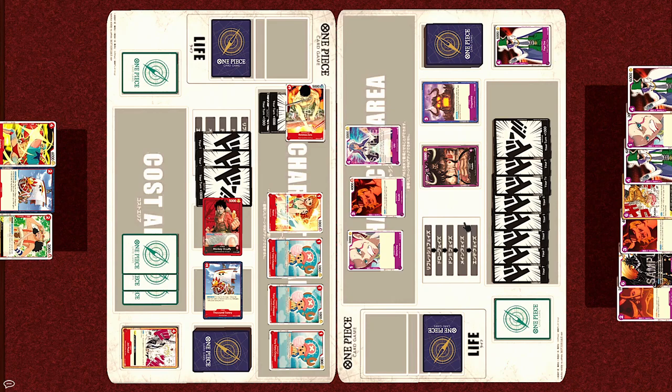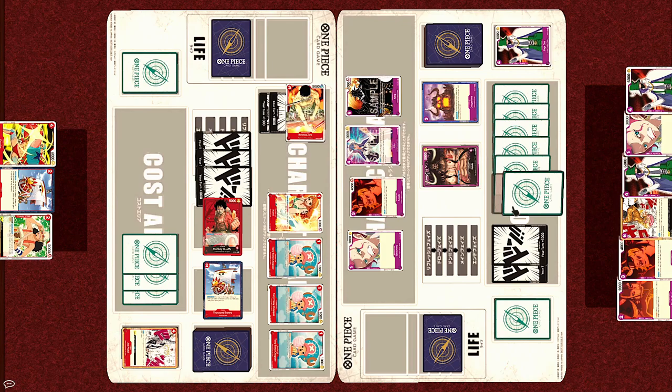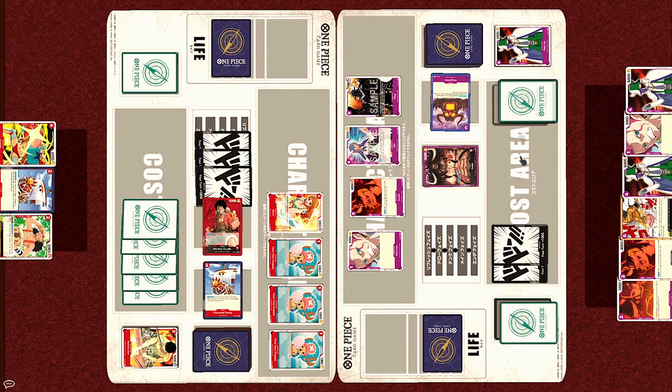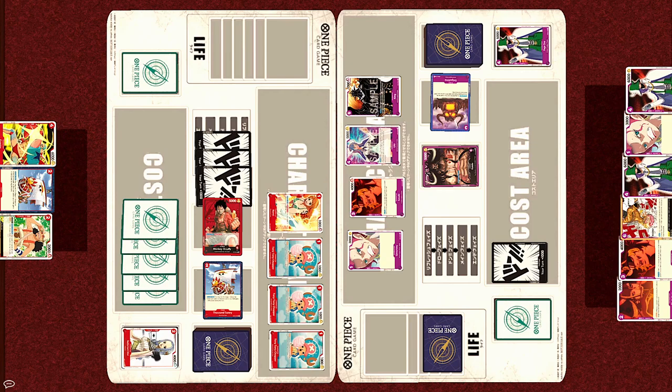Turn over, Refresh, Draw, Dawn Dawn. Paying 6 cost, Kaido plays the top of the three All-Star calamities — King. On play, Dawn minus 1: KO up to one of your opponent's characters with a cost of 4 or less — Zoro is KO'd. With Onigashima's effect, it is rested to regain that rested Dawn. Now it is finally time for leader Kaido to activate his effect. Activate main, Dawn minus 7, once per turn: trash the top card of your opponent's life. By returning 7 Dawn to the Dawn deck, the Straw Hats will lose their final life — Vivi — without triggering any trigger effects.